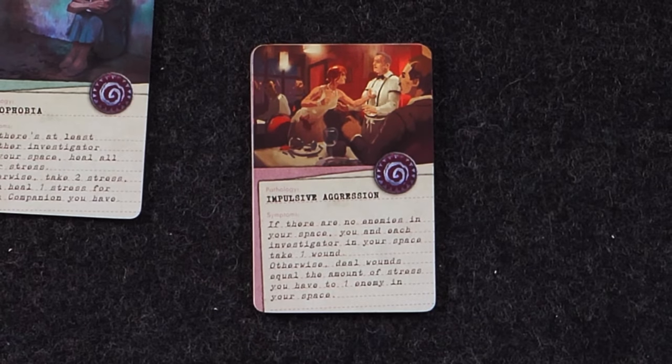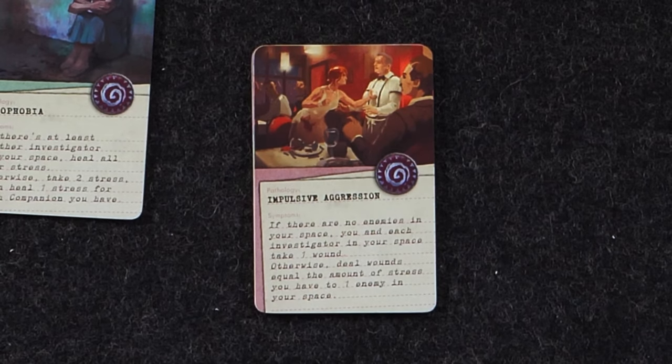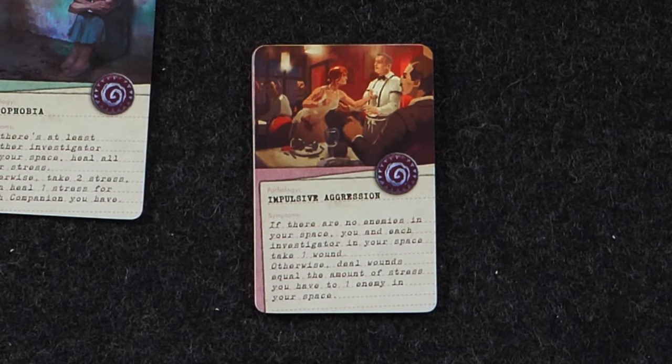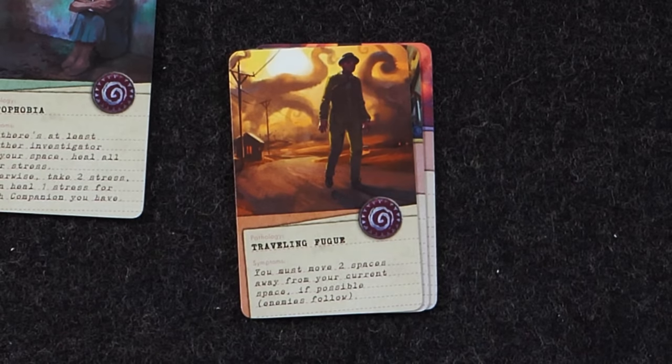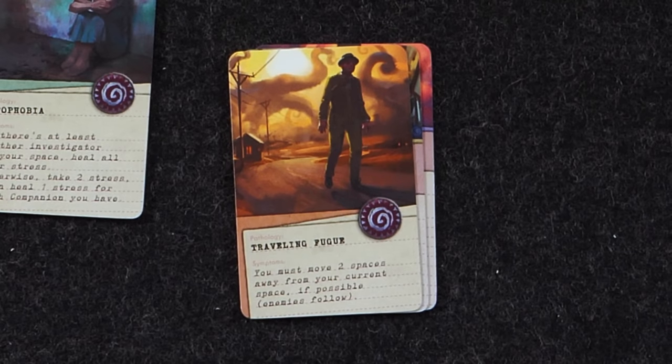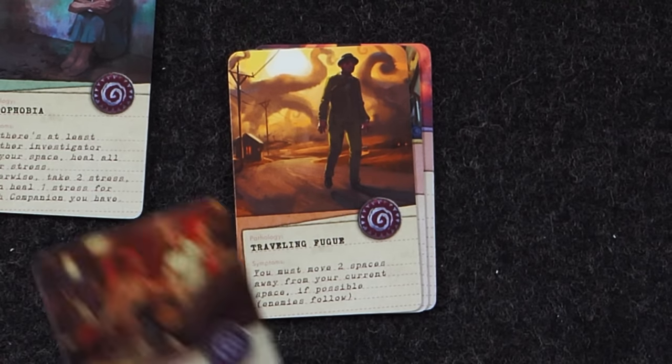Impulsive Aggressor: if there are no enemies in your space, you and each investigator in your space take one wound. Otherwise, deal wounds equal to the amount of stress you have to one enemy in your space — so you can work that pretty hard. The artwork shows her spilling a wine glass and grabbing the waiter by the shirt collar.